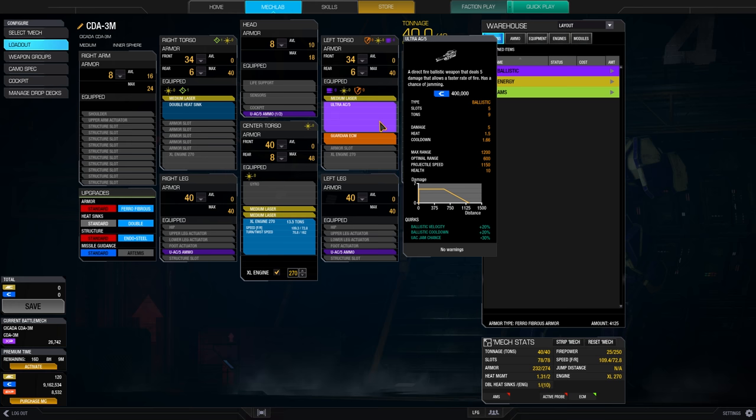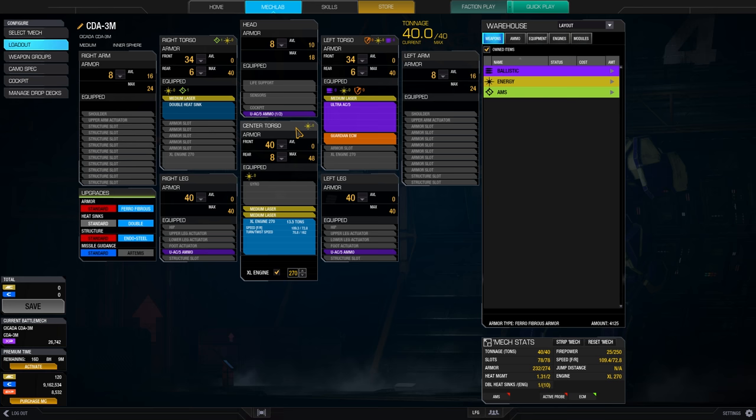For the backup weapons, I chose four medium lasers. These are dealing 20 damage combined, so they are very good backup weapons once the ammo is gone. I only have two and a half tons of ammo, which is not that much. So having a bit of damage amplification from the mediums is quite crucial.